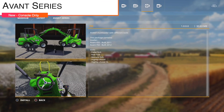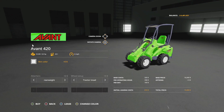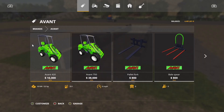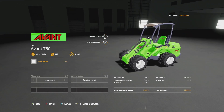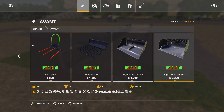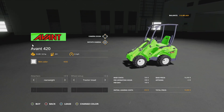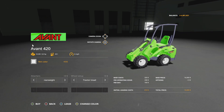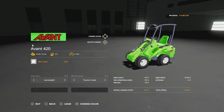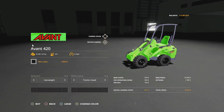As was mentioned, we have one new mod for console players today — it's the Avant Series from ITS, and PC already has this so we can show it off. We have the Avant 420 and the Avant 750. These are just cool mods. You've also got a pallet fork, bale spear, manure fork, high-dump bucket, and two different buckets — one for 600 and one for 1,200 liters. The Avant 420 has 22 horsepower, 25 liters of fuel, and 6 miles per hour speed, plus a rim color option.